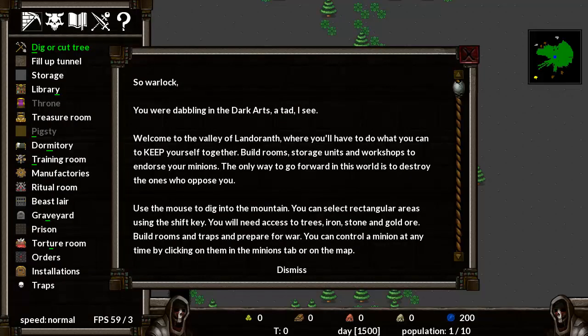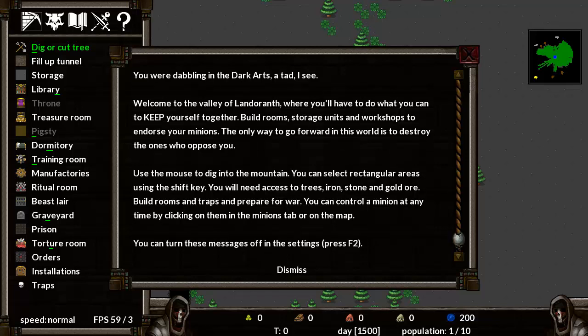Apologies if I am just awful at playing this game — I'm really not sure what I'm doing at all. Okay, so Warlock, you are dabbling in the dark arts a tad. Welcome to the Valley of Landeranth, where you'll have to build rooms, storage units and workshops to endorse your minions. The only way forward is to destroy the ones who oppose you. Use the mouse to dig into the mountain. You'll need access to trees, iron, stone and gold ore. Build rooms and traps and prepare for war.